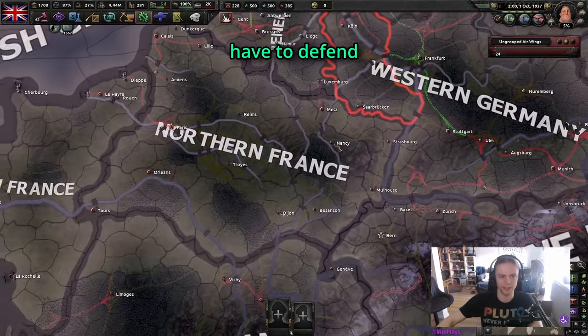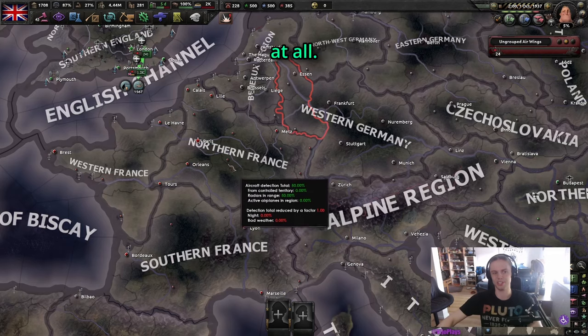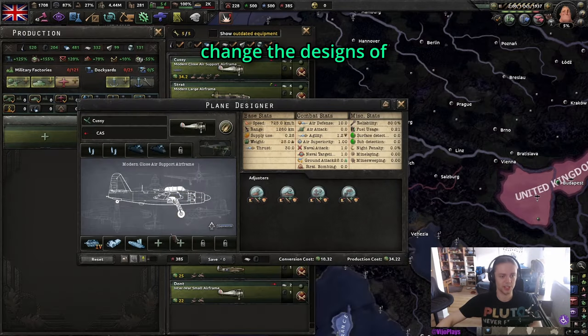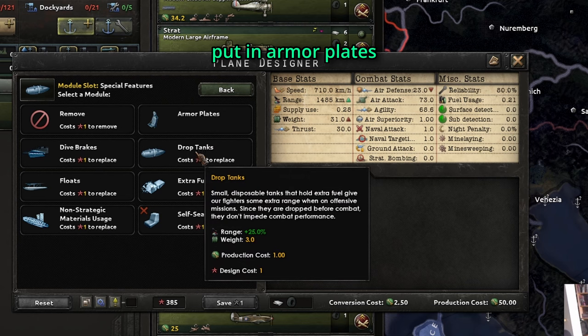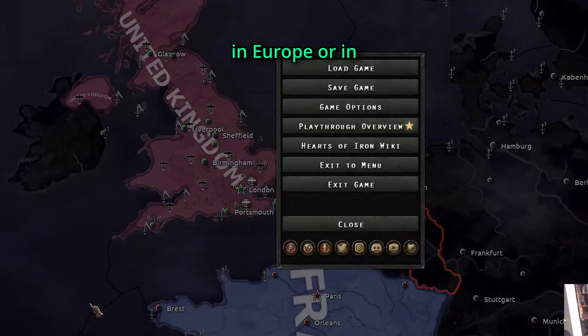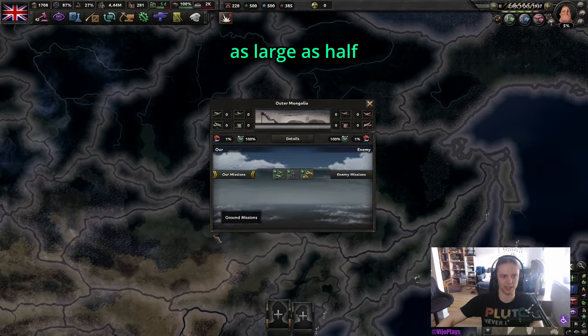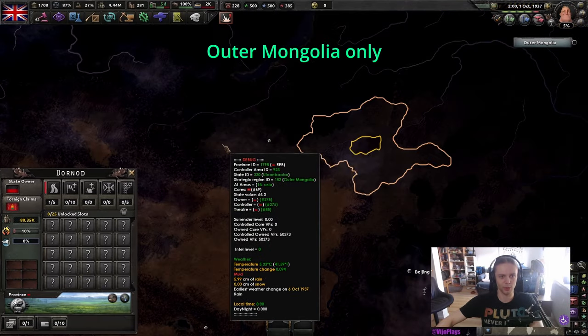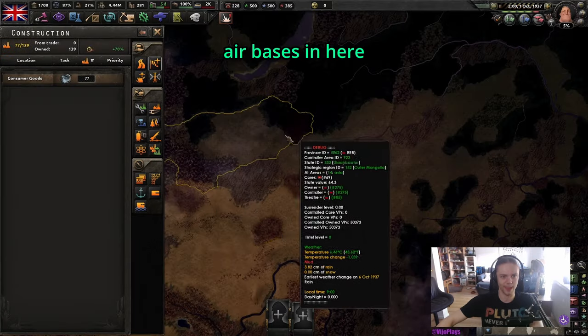So if you don't have to defend northern France from northern France, you won't have any efficiency at all. As always, you can change the designs of the planes a little bit. For example, I usually put in armor plates or drop tanks, depending on if I'm playing in Europe or in somewhere like Siberia, where there's air zones as large as half of Europe. Outer Mongolia only has three states, so you can't even build that many air bases there.